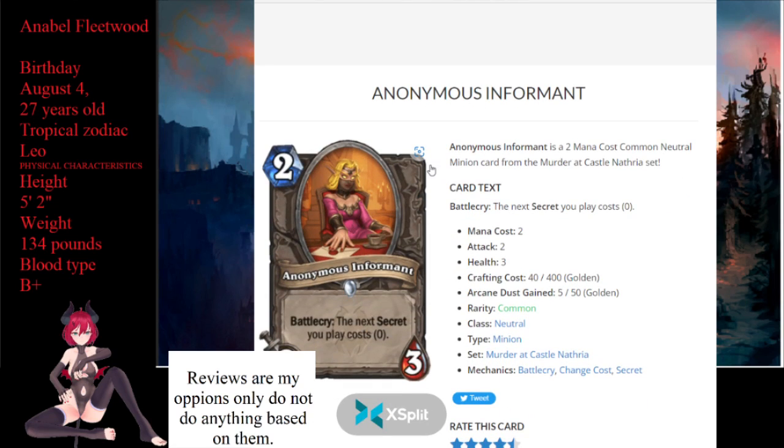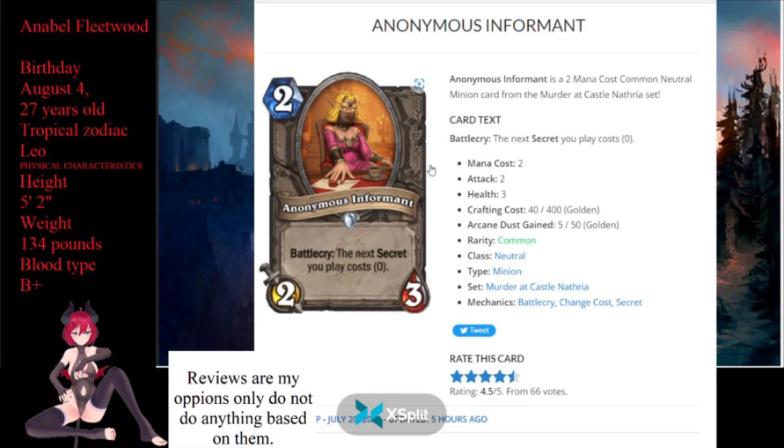Next up is Anonymous Informant, a 2-mana neutral minion that's a 2/2. Battlecry: your next secret you play costs zero. These are river croc-level stats. It's going to be run in the bigger secret packages. Rogue's not going to bother throwing this in their deck. Paladin might not even throw this in their deck. Hunter it's about fair. Mage — you might see this come into play. There are mage decks that were basically running secrets that would like to play secrets for zero. Paladin it's not that good, Rogue I don't see how the Rogue secret package is good enough. Hunter is about fair. It's fair.